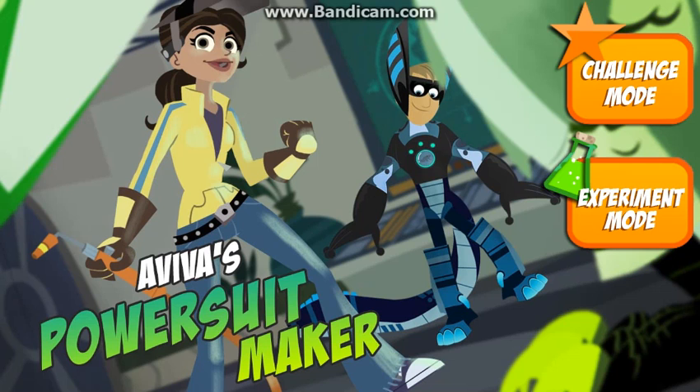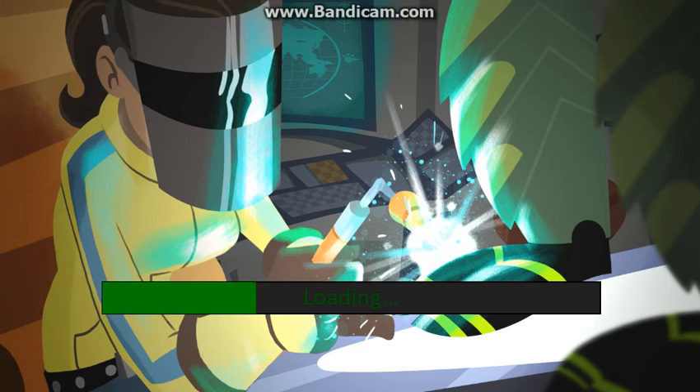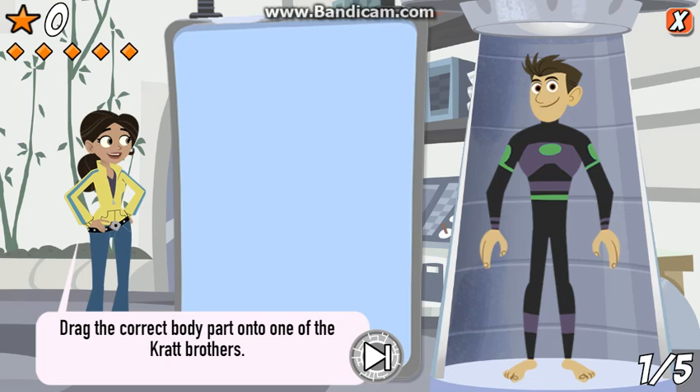Aviva's Power Suit Maker. Click on the button to choose your mode of play. Help me build a creature power suit. I'll tell you what we need, and you choose the correct body part and drag it onto one of the Kratt Brothers.